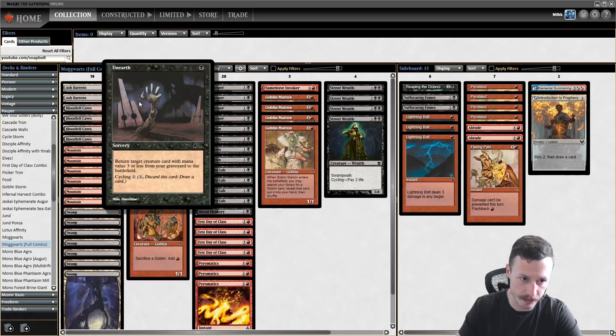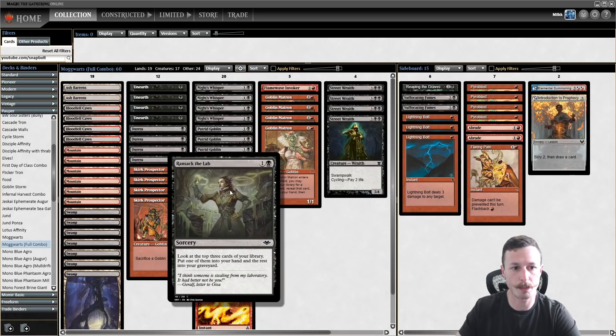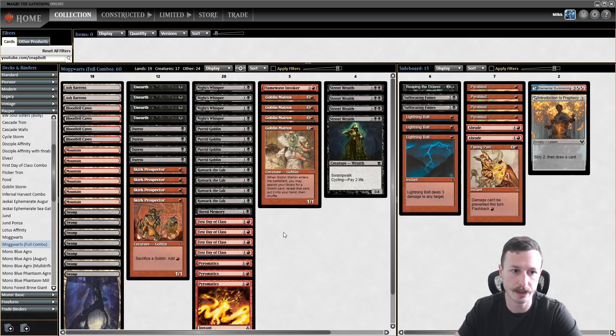You have Goblin Matron to search for Putrid Goblin or Skirk Prospector. One thing I really like is the four main-deck Duress — it's good at protecting the combo and opens up extra sideboard space for removal. They're also playing four Street Wraith just as zero-mana cycling to have a smaller deck and combo more consistently. Unearth seems a little awkward without Faithless Looting, but I still think it's good.